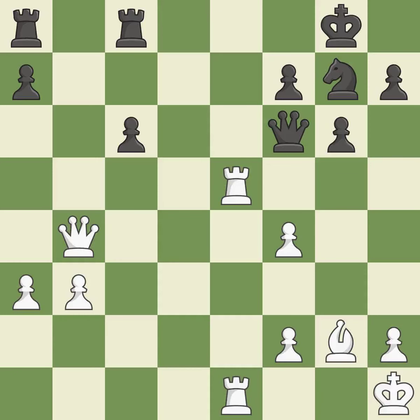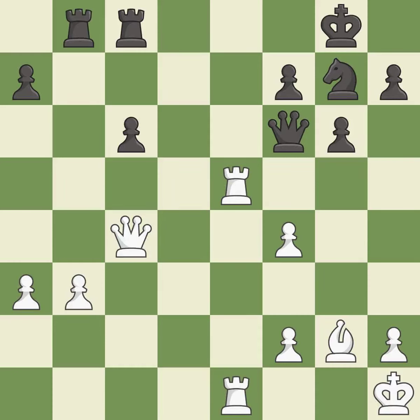This threatens to take an open file with a rook — it is good. This prevents the opponent from being able to take an open file with a rook — it is good. This threatens to take an open file with a rook — it is an inaccuracy. This is the strongest option — it is best.